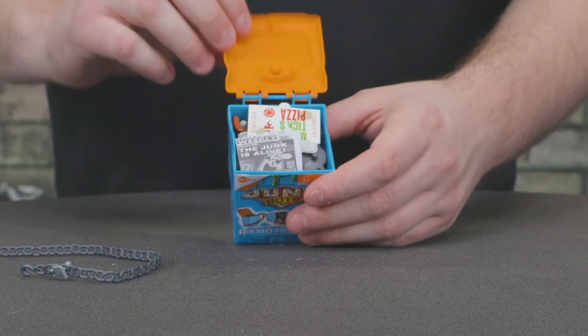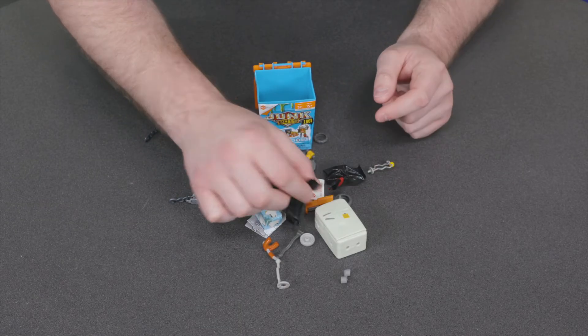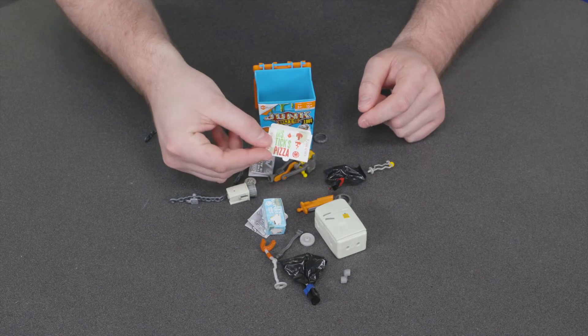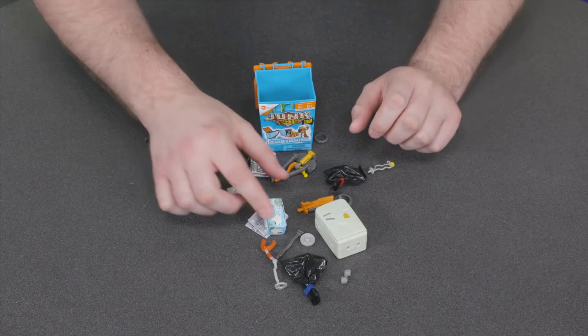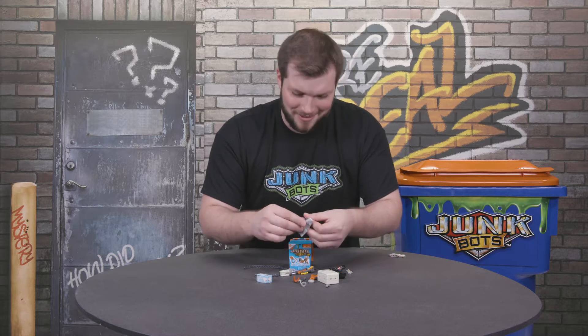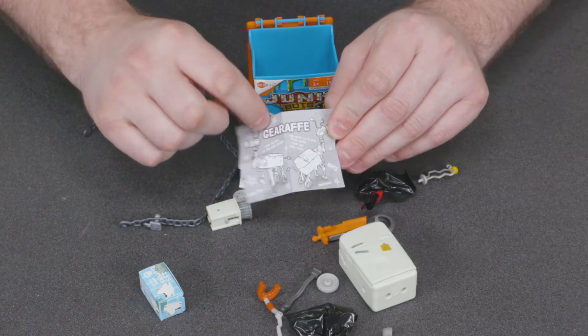Now we get to dump the junk. Let's see what we've got here — some trash bags, and who would throw out a perfectly good pizza? Save that for later. We've got some diapers, and oh — a clue! Looks like we'll be building a Junk Bot called Giraffe.